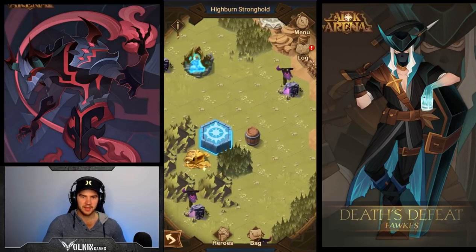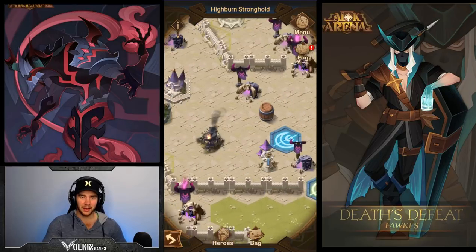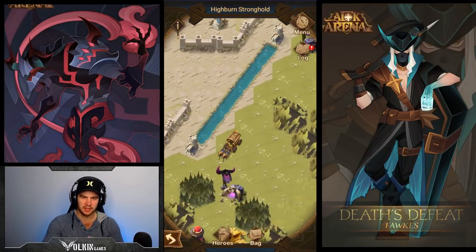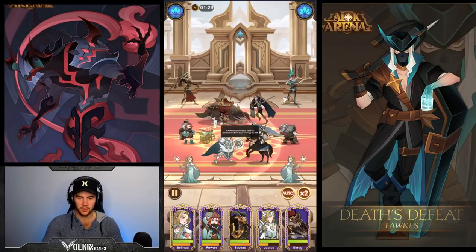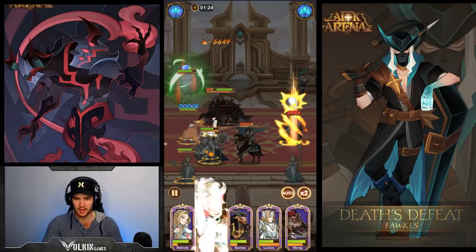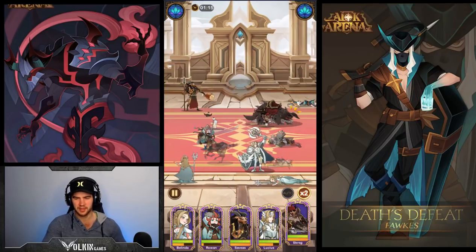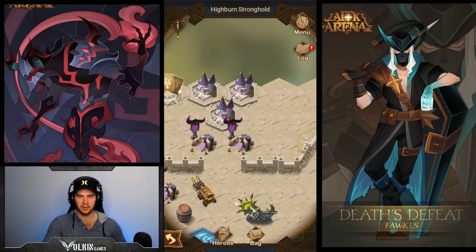Now we're through - that gets us into this spot here which is going to have that chest with the selective hero ticket, so that's the main one that everyone will really want to get. After that we're going to come back around here and go defeat this guy. I want to beat the next lot of goodies which is in there. The other goodies you get are the five faction scrolls and five normal scrolls, which is nice. We'll go into this guy, put it on auto - it looks like we're going to be fine anyway, so no dramas.